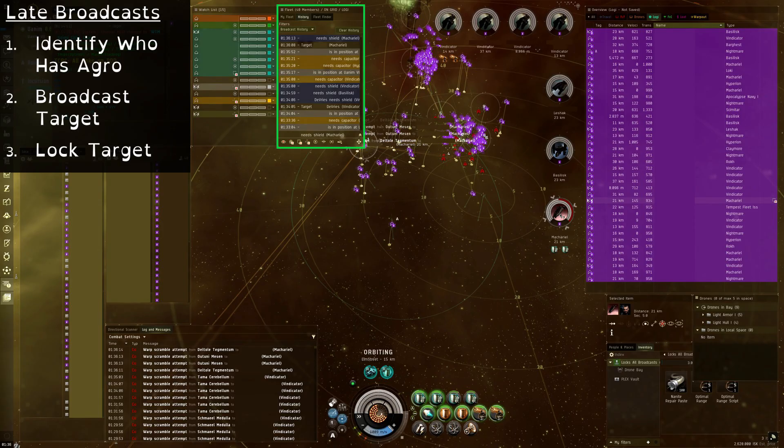Fleetmates are supposed to broadcast for shields whenever they're yellow boxed by the Sansha. For various reasons, however, this doesn't always happen. The pilot may be new, AFK, falling asleep, picking up wife aggro, whatever. Thus, if we want to prevent as many ship losses as possible and be the best Logi pilots that we can be, we need to be proactive.